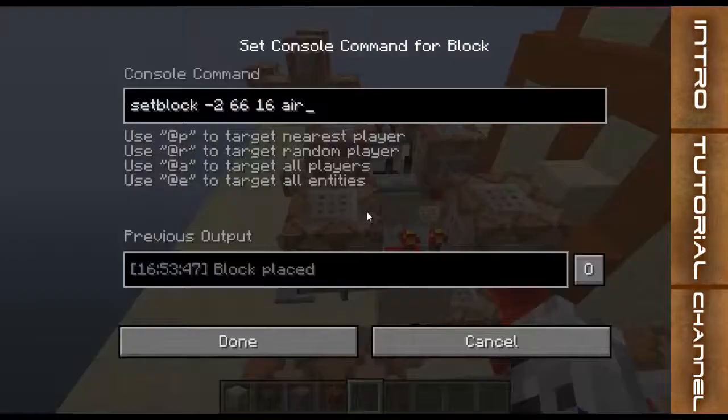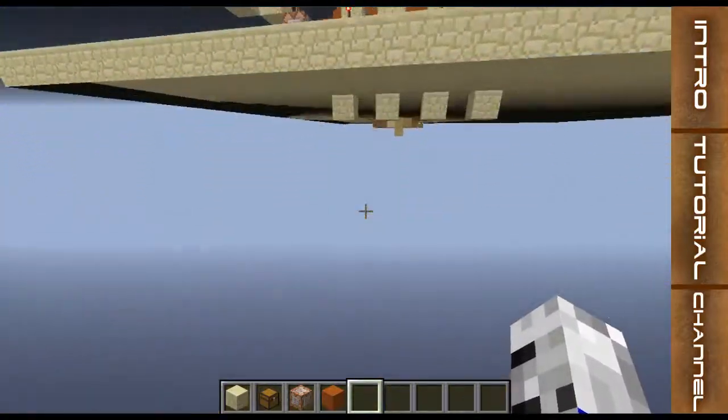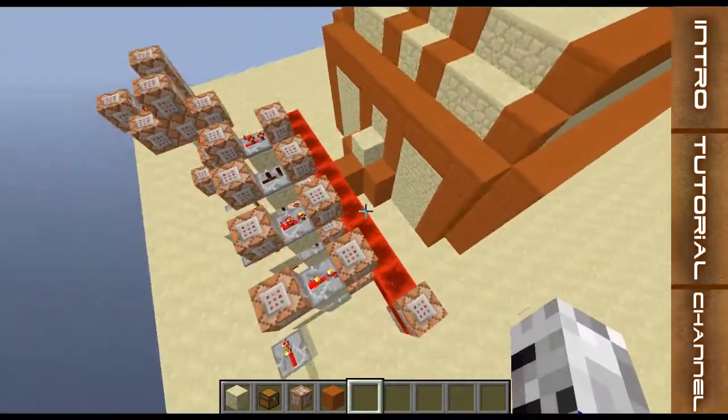You would need these two command blocks up here — it's the only way for these pistons to retract. I'll talk about that now, but first I'm going to explain how this works.